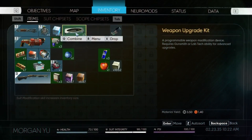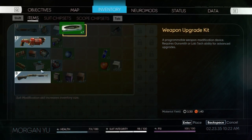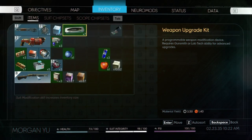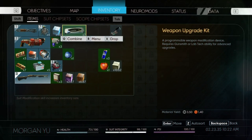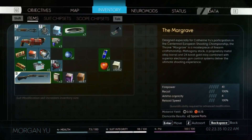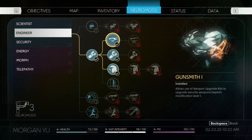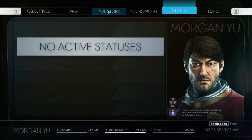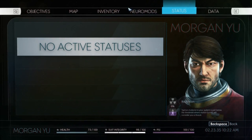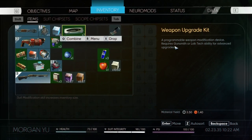Let's see how do I use them. I use the shotgun a lot, so... I press combine and I click this and it doesn't do anything. There's something I'm missing. I do have gunsmith, so... It's just below the threshold. No radiation either. There's gunsmith or lab tech ability.